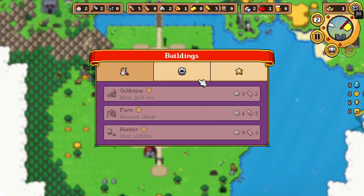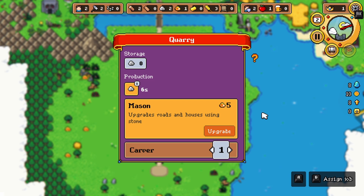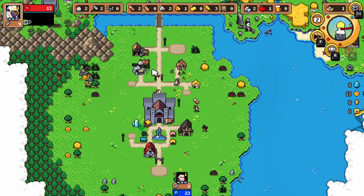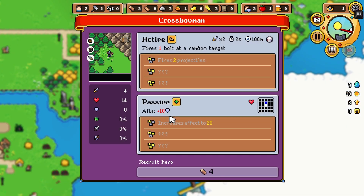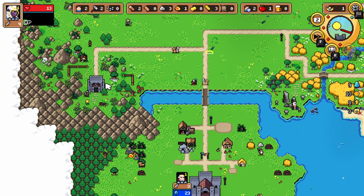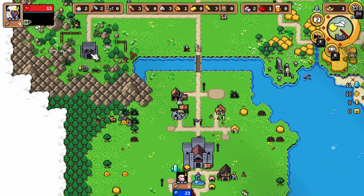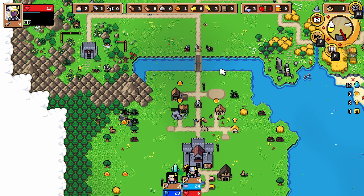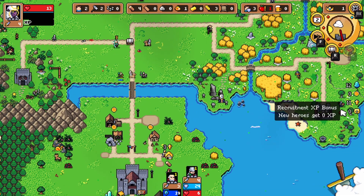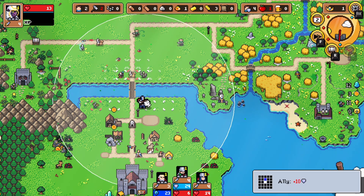Next up is gonna be the sawmill, and what do we need for gold — minus three stone. Here are four logs, here are four stone. You put you there — get four logs real quick, grab him, you're gonna go up here in a second.